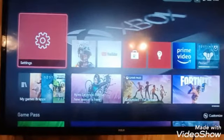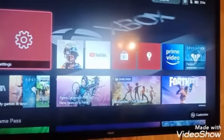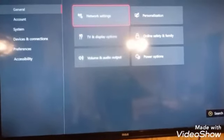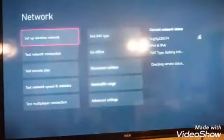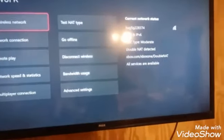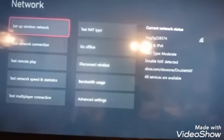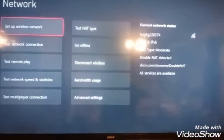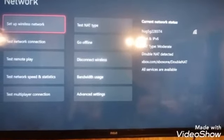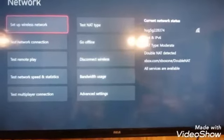Here's what we're going to do. Have your Xbox powered on and make sure that you're connected to the Wi-Fi. Go to your settings and open up your network settings. You can see right there that the NAT type is moderate and double NAT detected — all services are listed as available, however we already know the services we want are not actually available.